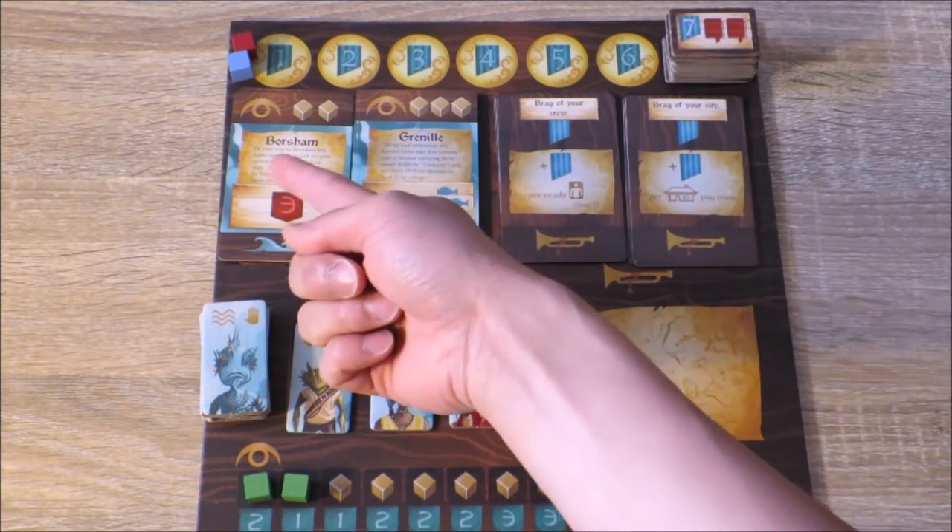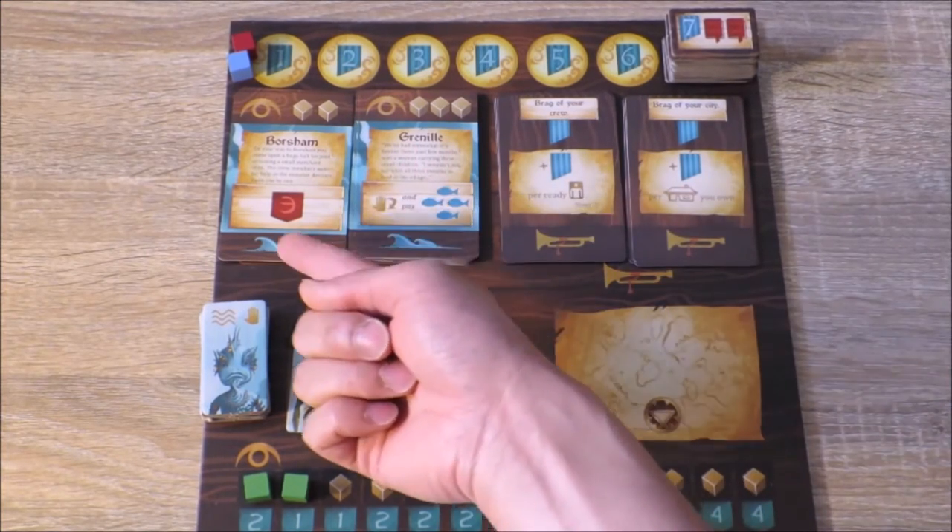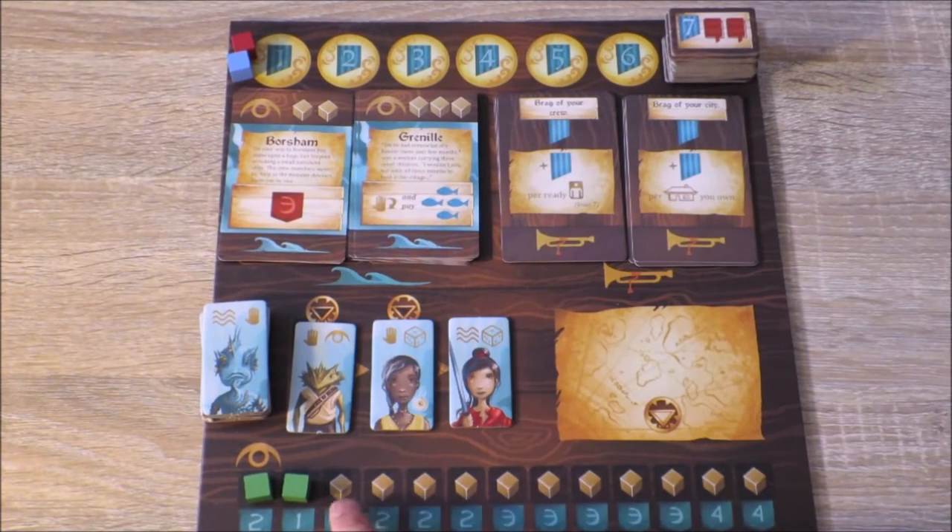Whenever players go to a particular isle and complete an objective, these influence cubes are added in the first available space. Because I'm playing a two player game, I've had to block out the first two spaces.